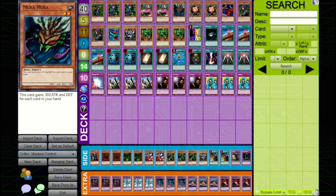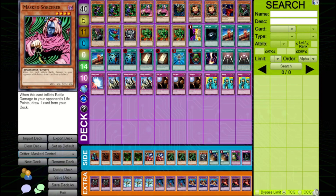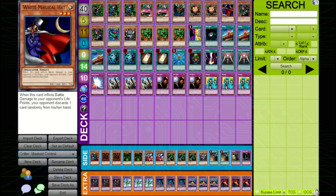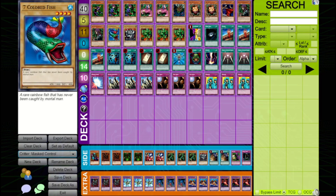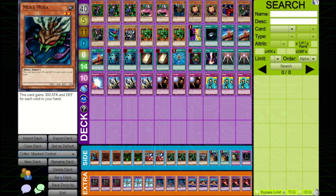This list is almost identical to Jazz's mass control list I've shown off on the channel in the past. The main goal of this deck is to just keep up on card advantage over your opponent using things like Masked Sorcerer to draw into more cards, potentially a White Magical Hat to discard a card from their hand, and keeping aggressive pressure with things like Lodgen, Seven Colored Fish, and now Mooka Mooka.